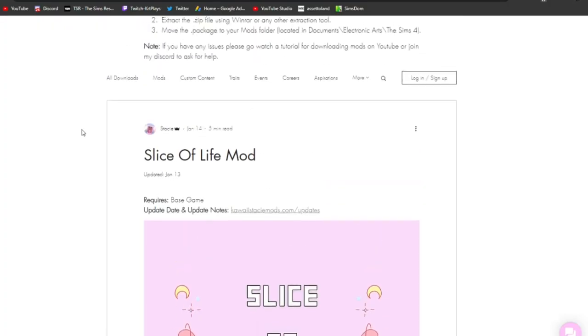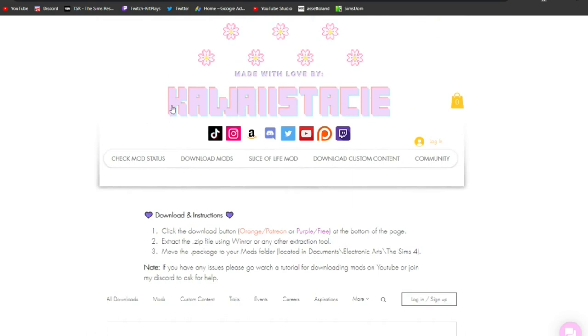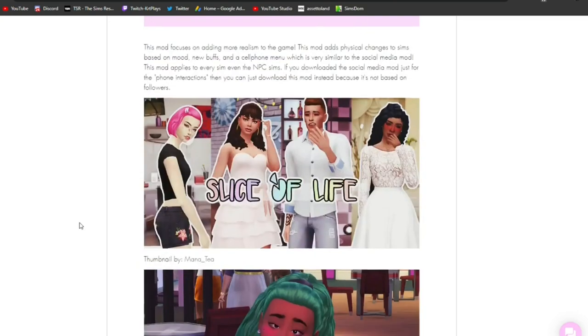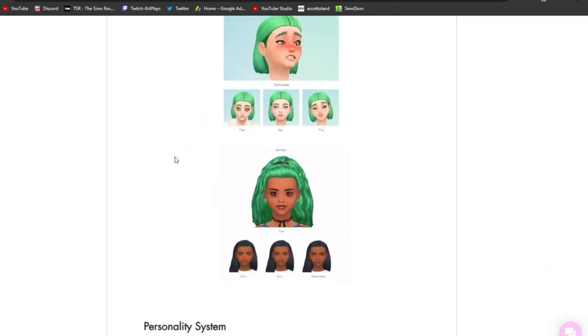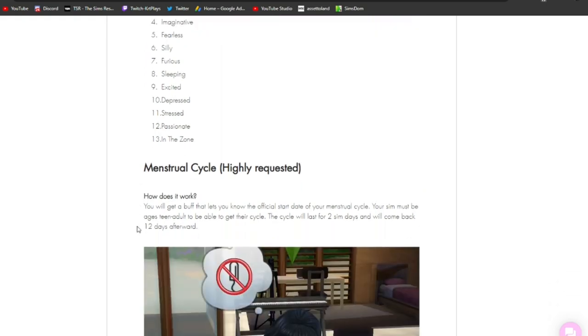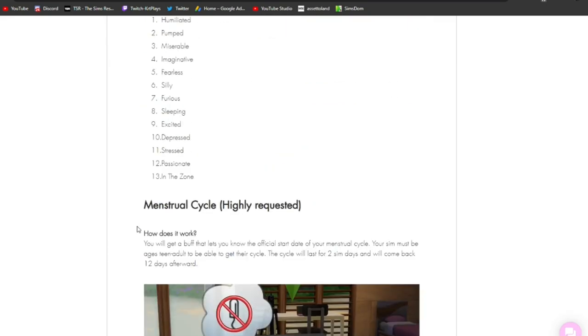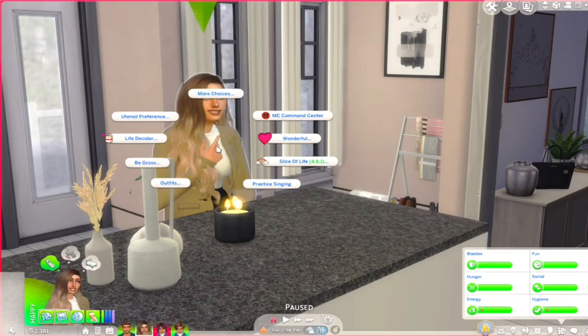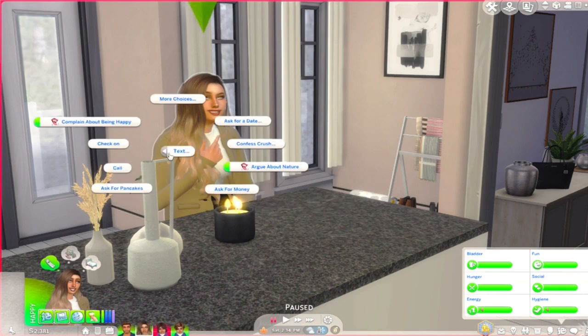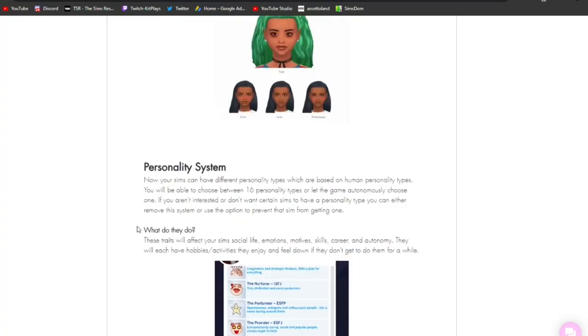The next mod I always have in my game is Slice of Life by Kawaii Stacy. You can find it on her website — I'll leave the link. Slice of Life just gives so much to the game that isn't already there. It gives you different emotions and personality systems — having actual personality for your Sims is incredible. It also adds skincare options like sheet masks and acne items, plus more text interaction options like confess crush, ask for money, complain to people, and argue with people. It gives Sims way more things to do.